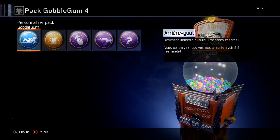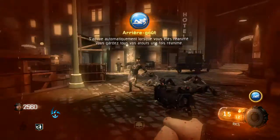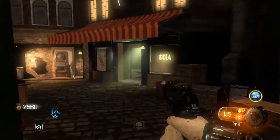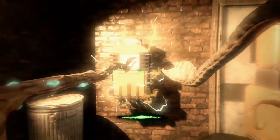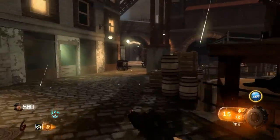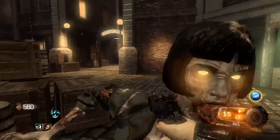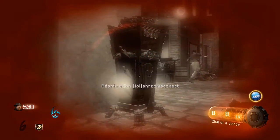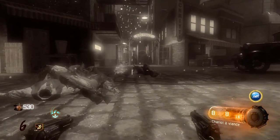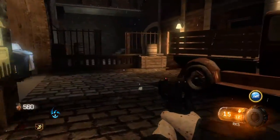Activation immédiate, dure 3 manches entières. Vous conservez tous vos atouts après avoir été réanimé. Arrière-goût — on va vite fait activer cette merde. On va faire ça. On va faire venir les zombies, il va nous tuer. Et qu'est-ce qu'il y a ? On garde notre Marathon par exemple. Par contre on garde pas notre réanimation rapide.